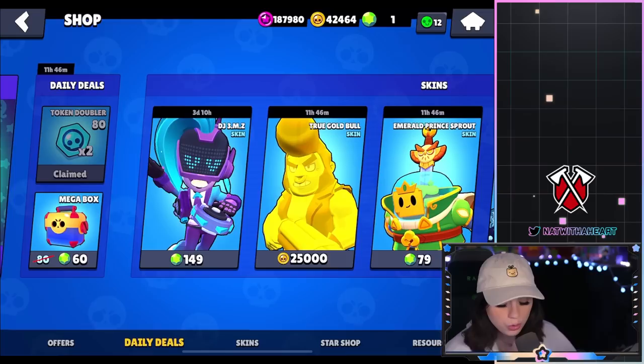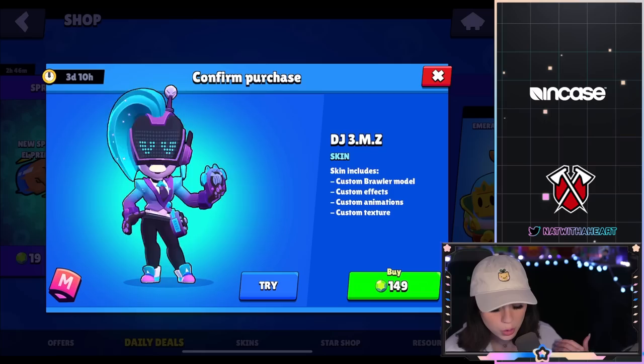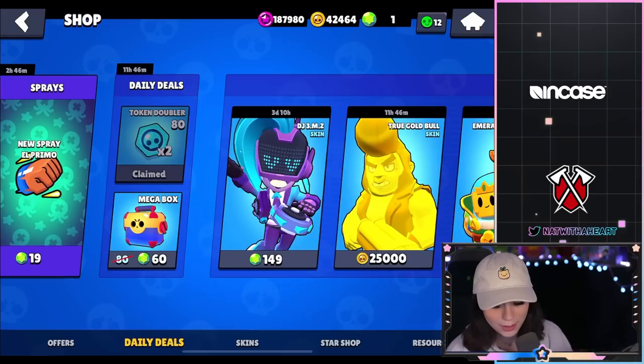Alright guys, so this is what my shop is looking like. I have DJ M's, True Gold Bull, Emerald Prince Sprout, ZombiBee, and Ultra Driller Jackie. These skins have been here for a very, very long time that I just have not gotten, except this new beautiful DJ M skin.